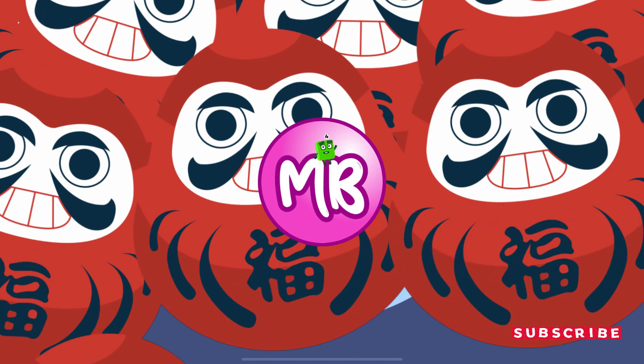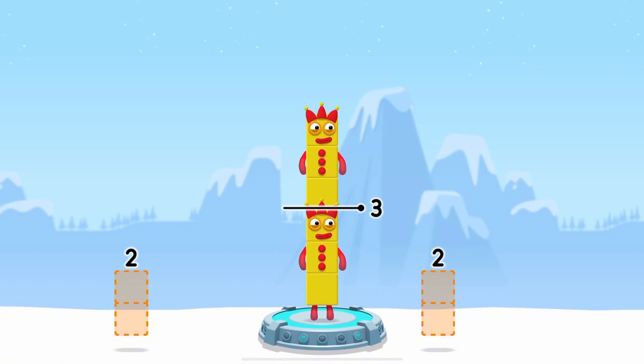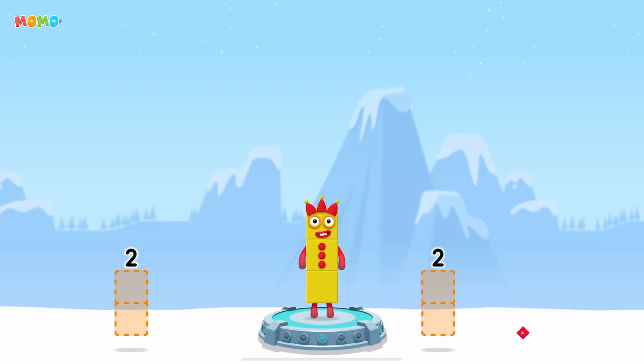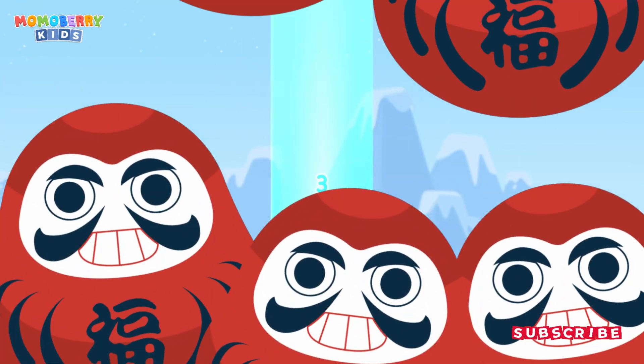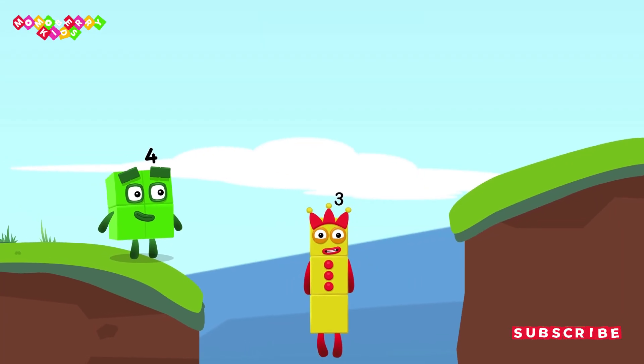Take number blocks away from 6 to leave 3! Minus 3 — 6 minus 3 equals 3!